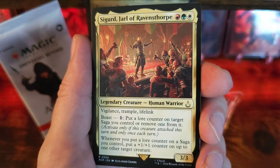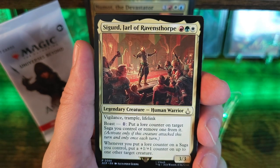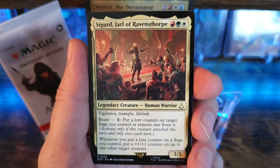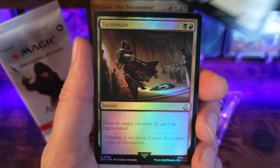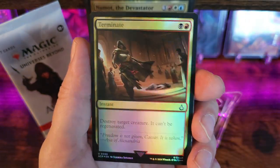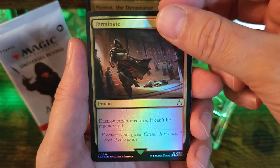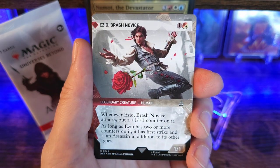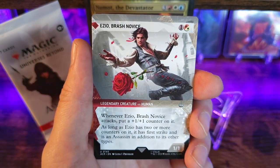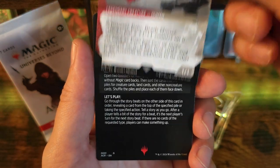All right, this should be our rare. There we go — Sigurd, Jarl of Ravensthorpe. Pretty cool. Multicolored. And then our holographic is gonna be an uncommon. Wow, that looks awesome — Isio Brass Novus. Pretty neat.